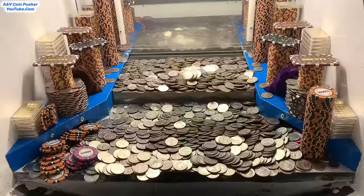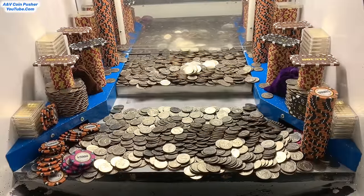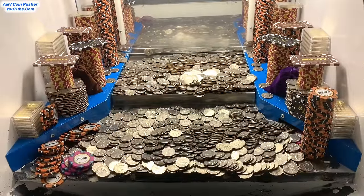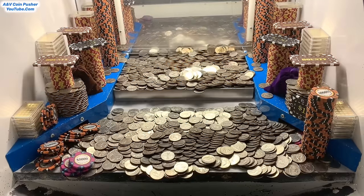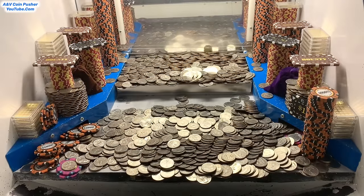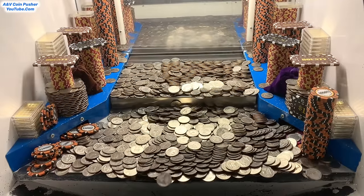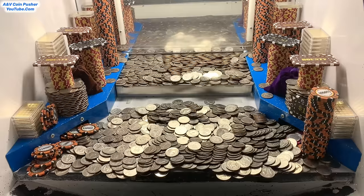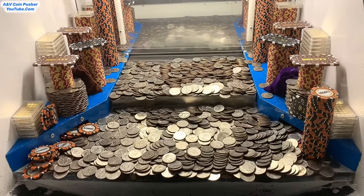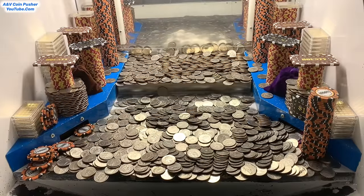There might be a $50 chip in there. Sometimes we'll win a $50 chip and cash it in at the end of the game — they take everything we've lost to the side slots, put it back into the machine, and give us a second chance at winning it. I'm really hoping there's a $50 chip hidden in there today. That tower on the right side is in a very tricky spot — it might take hours to fall down. But we're not going to give up. We've got about 4,100 or 4,200 quarters, and we've also got that quarter tower on the left.